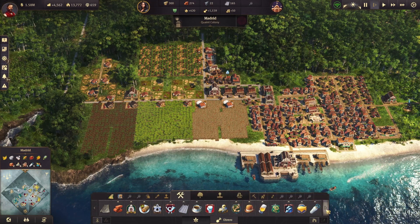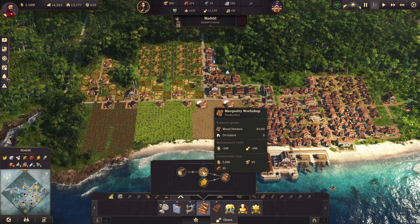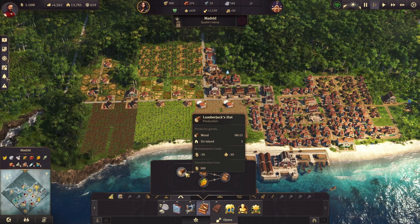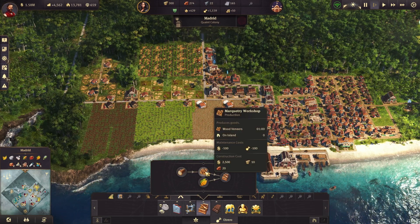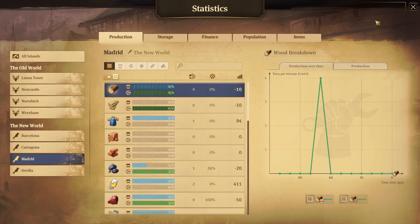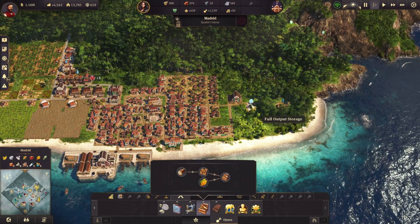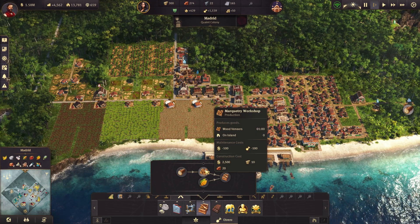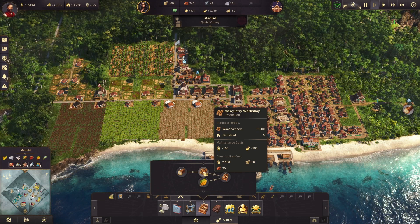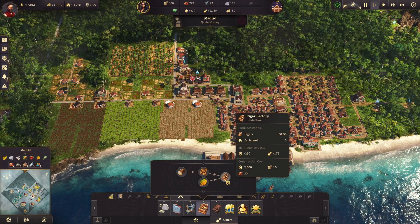For cigars, we need wood — got that. We need a marquetry workshop, that won't be an issue. And then we need a tobacco plantation. The lumberjack produces every 15 seconds, the marquetry workshop is every minute. Tobacco is every two minutes, so we're going to need two tobacco plantations to support the same level of production. And then that produces cigars. Actually we need four tobacco plantations and two marquetry workshops to fully support a cigar factory, but I think we go with one marquetry workshop, two tobacco plantations, and one cigar factory for now.